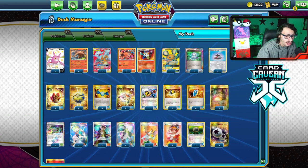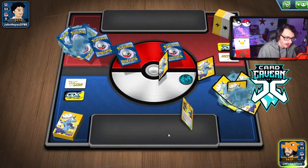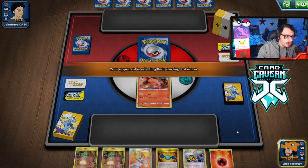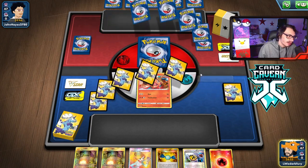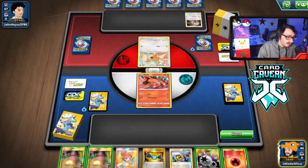Let's go try the deck out. Looks like we won the coin flip. We've got a Tepig and a Rare Candy but no Emboar. We're up against a Lightning deck — could be Pikarom, which might be scary. It's a Zekrom and a Zangoose, so I'll attach to Tepig so I can retreat it instead of finding Floatstone, then just attach and pass.